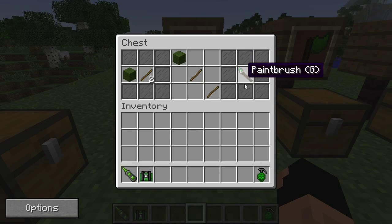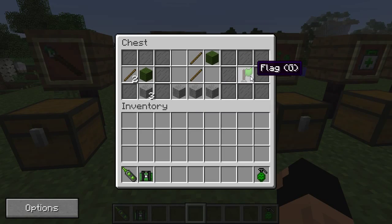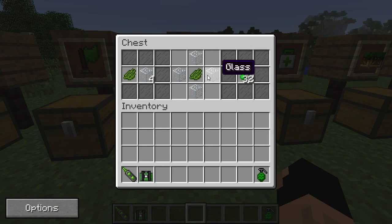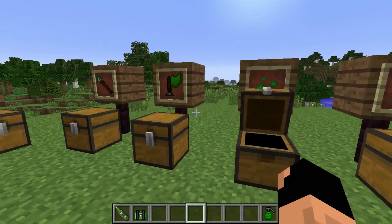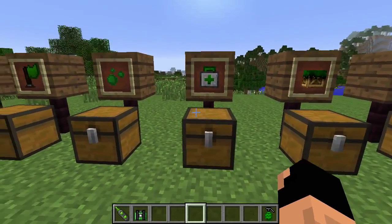This is the paintbrush — this is actually very important, I'll explain it in a little bit. Here's a flag in case you guys want to play capture the flag or base defense or something like that with your friends. Here are the paintballs — pellets are very easy to craft. This easy recipe will give you 32 so you get a ton of shots. You don't have to worry about collecting a bunch of dyes just to make pellets.